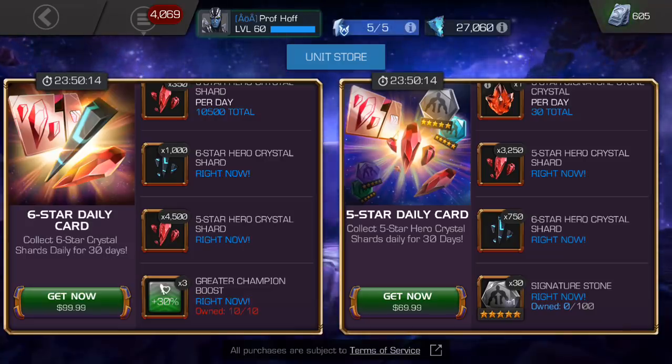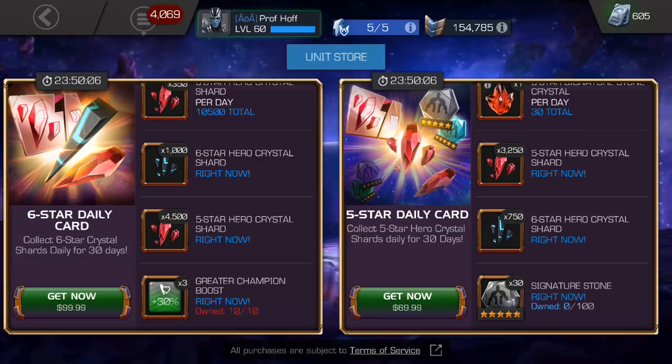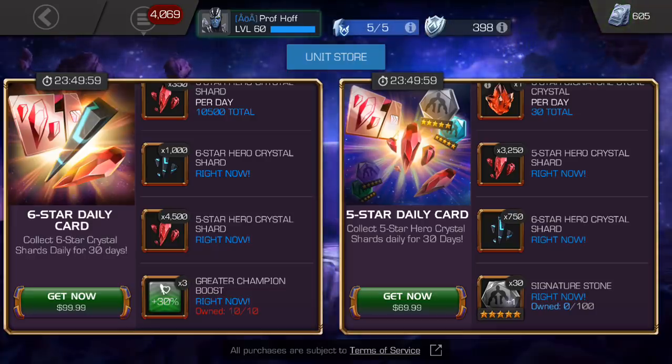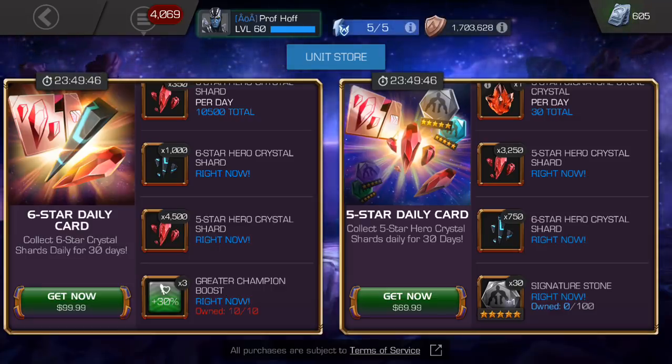I think the right deal is actually priced fairly well — I might argue an even better deal would have been $10 cheaper, but that's a little nitpicky. The one on the left is almost there, but really over the course of a month, since you have to wait 30 days to form these, they should add some six-stones. Just imagine if they took off the greater champion boost and added 50 generic five-star signature stones — that would be incredible, meaning you get everything else really for $50. So I'm going to give this a slightly lower grade than the right deal — I actually think this is just a B on the left, and the right is a B plus.